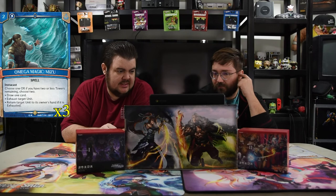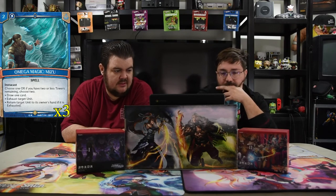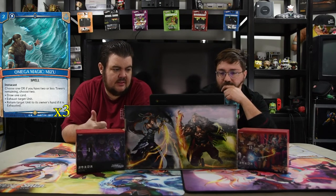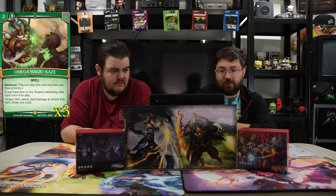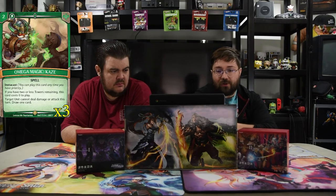Next is Omega Magic Mizu. It is two for an instacast spell. You choose one — or if you have two or less towers remaining you choose two — from: draw a card, exhaust target unit, or return a target exhausted unit. So you can tap a dude and then return that dude — pretty nice. The next one is Omega Magic Kazi. It's a two-drop instacast — if you have two or less towers remaining this costs zero — and target unit cannot deal damage or attack this turn. Draw one card. It just saves your butt at the very end of the game.